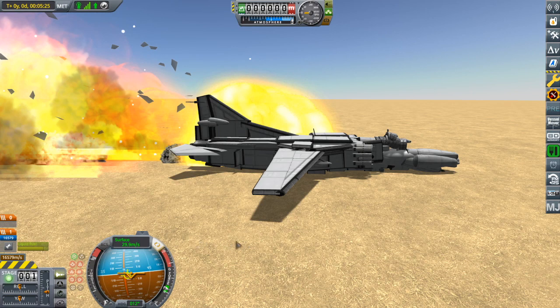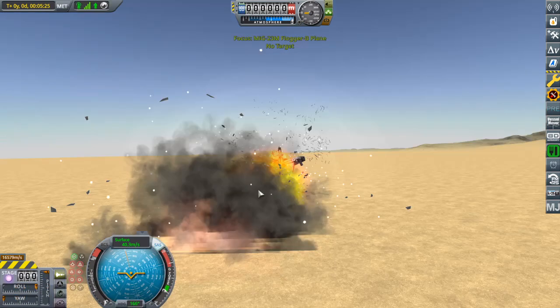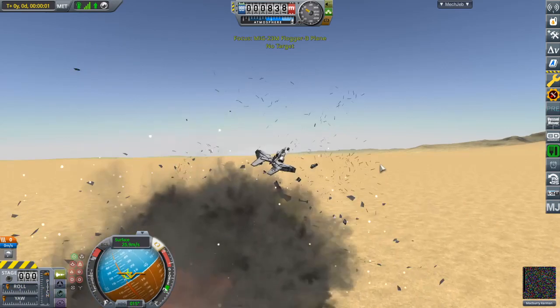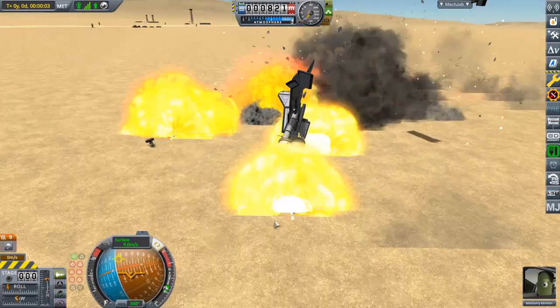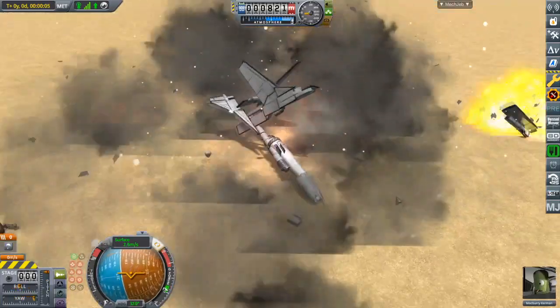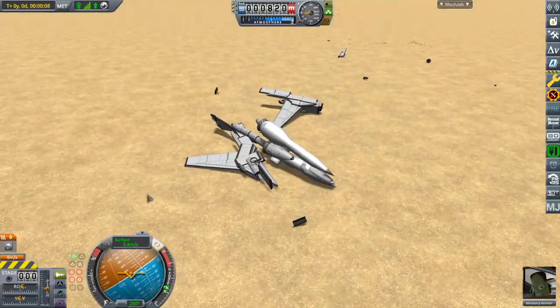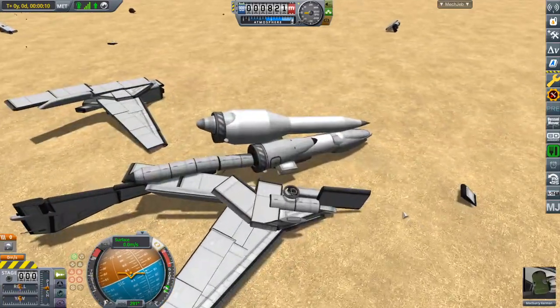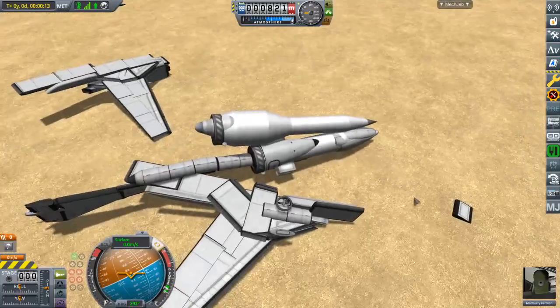Oh, look at that — the particles — like everything just... Okay, we're still in here, whatever the Kerbal is actually in. It's a Mark One cockpit that was embedded in there. Now, all things considered, that was a very good landing, because he survived.